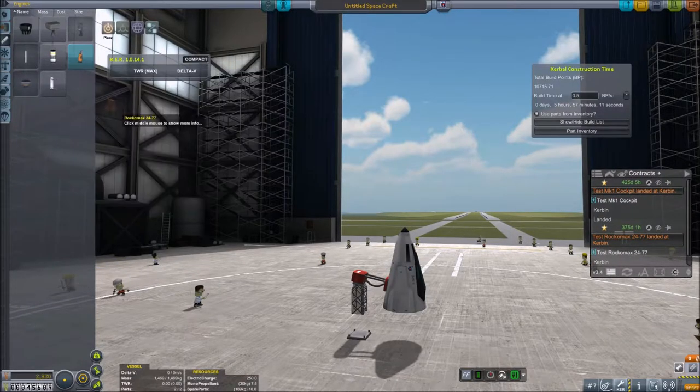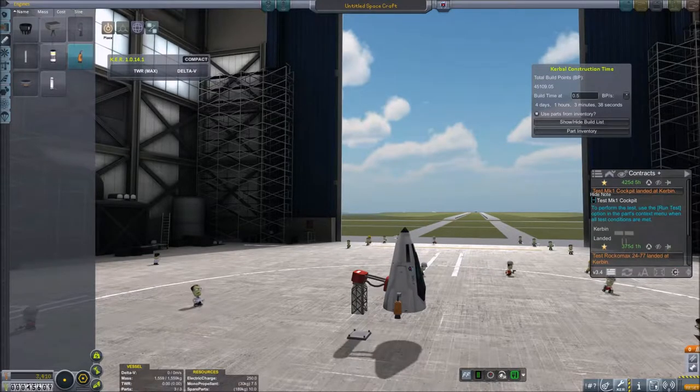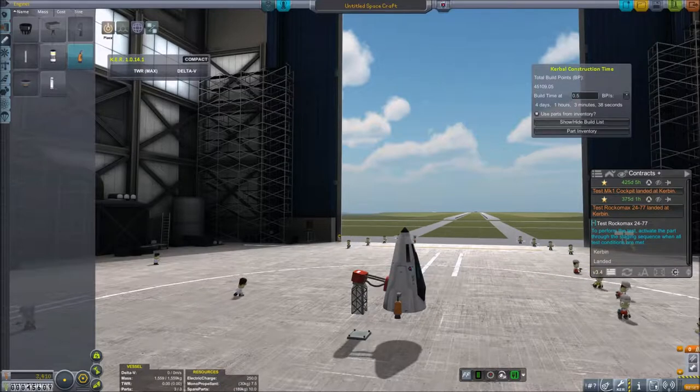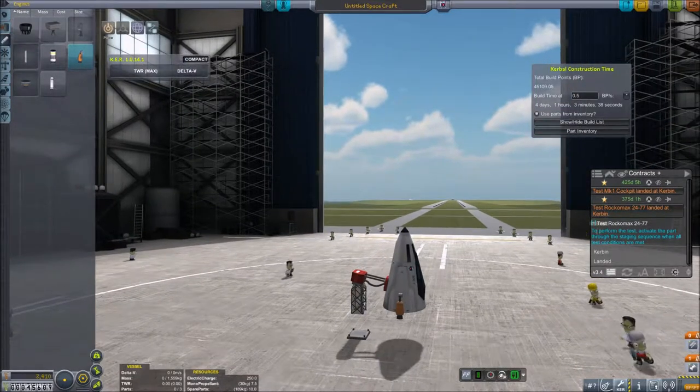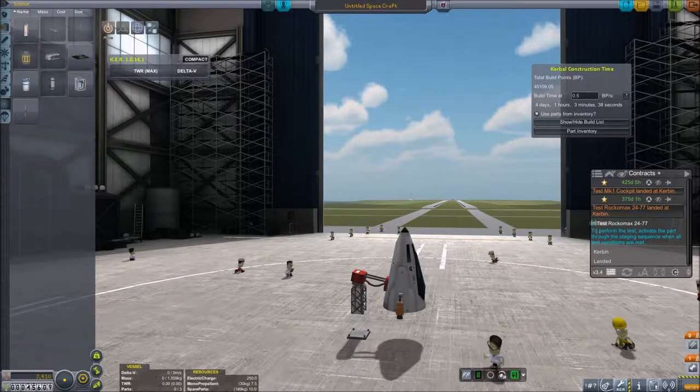Rockamax 24-7-7 — oh, this guy here. Is that going to be a stage? Activate the part by staging. Test this. Use the run test. Toggle him through staging. I don't think we need any fuel to do that. I got a bunch of money here, and I thought I would just use a cheat menu mod — the CIT cheat menu — to remove that amount of money. But I think I'll just leave it in.